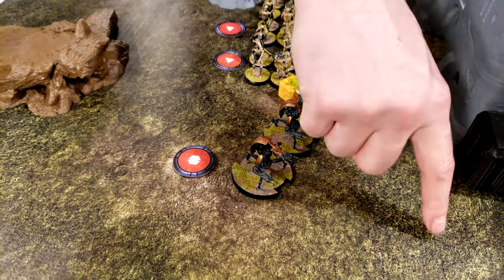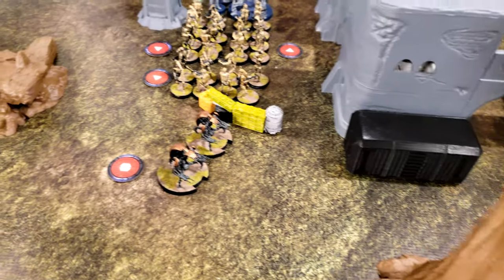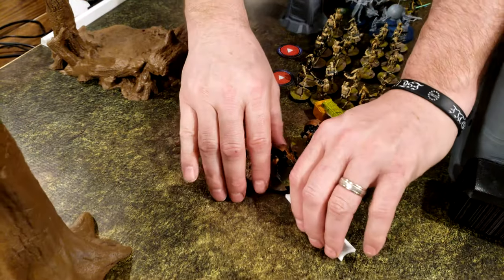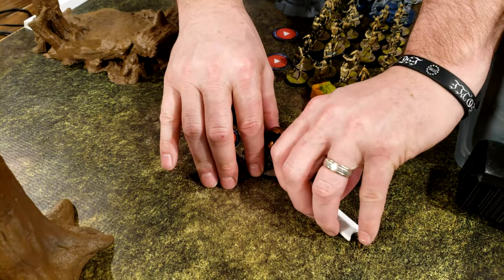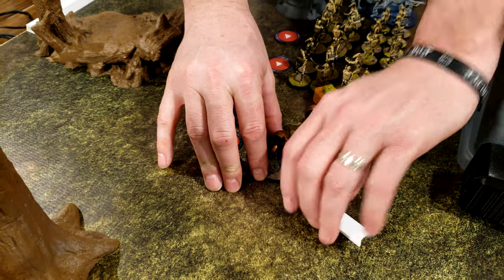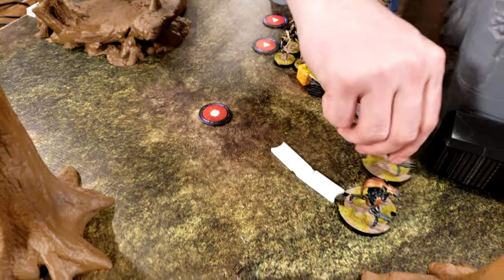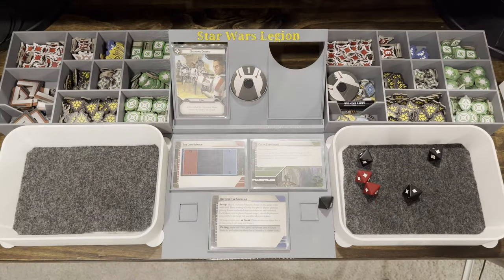The droidekas are going to move over here and shoot at the speeder bikes that have invaded their territory. Four hits — one crit, three hits. The crit: one goes away for cover. So three hits for the speeder bikes.